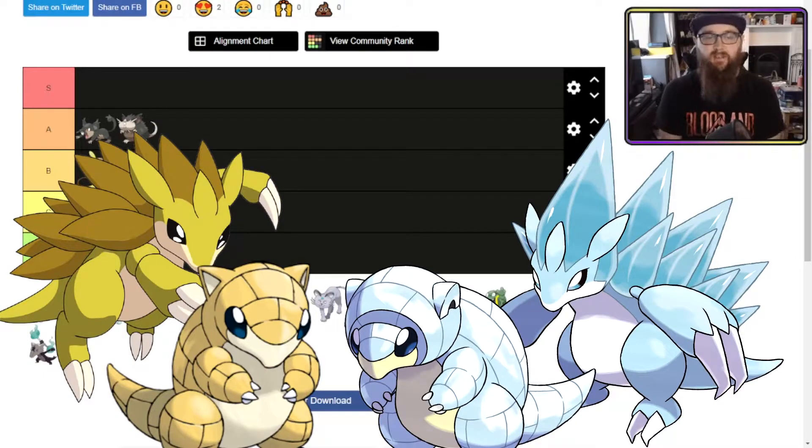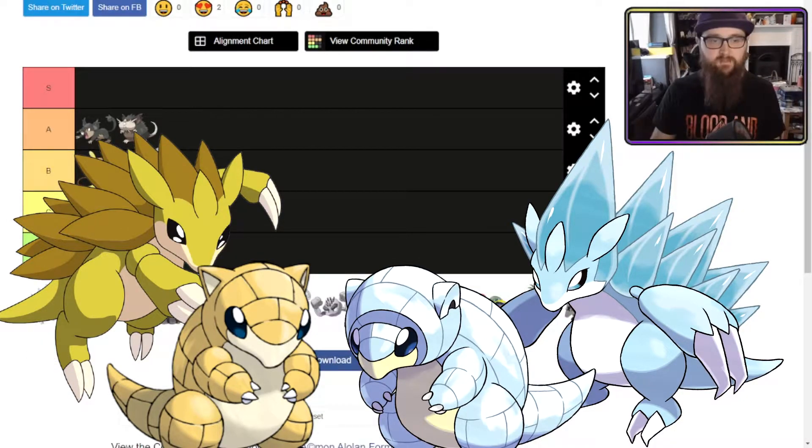Alolan Sandshrew looks very much the same, just with some ice aesthetic and a bit more chunk to him, so I'm going to pop him into B — pretty much a direct comparison. Alolan Sandslash, to me, looks worse in a way. I can't explain why. Maybe I just have such love for the original Sandshrew and Sandslash that anything new can't really improve upon it. It's a bit too much chunk and spike. It's not an improvement, so it's going to have to be in C tier — not vastly worse, absolutely fine.